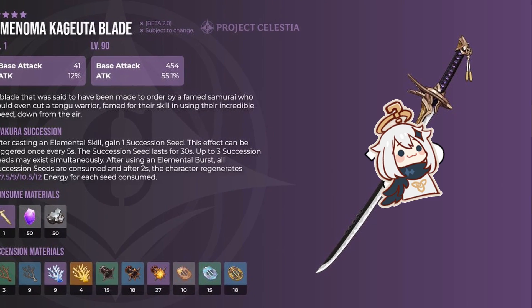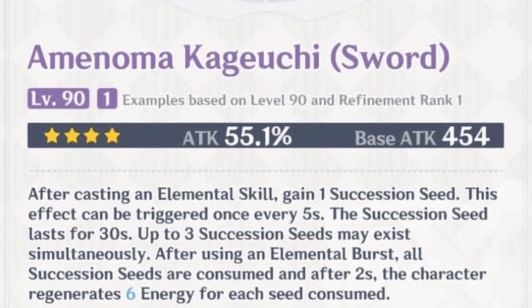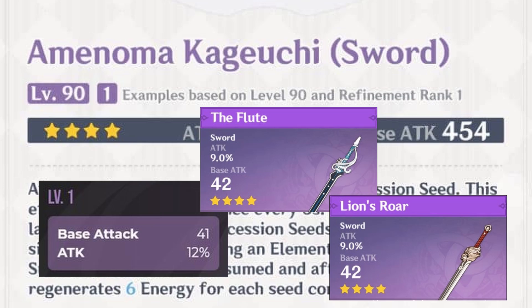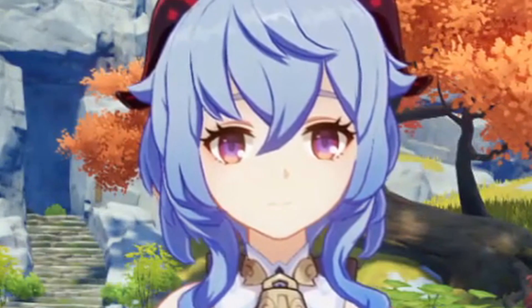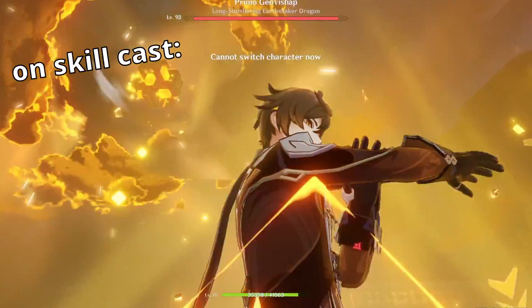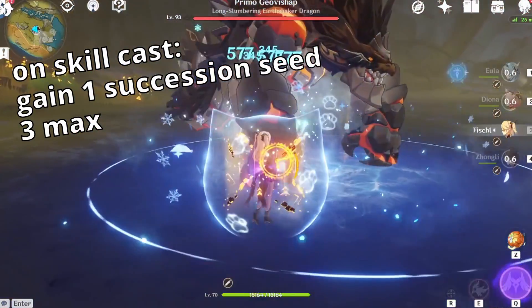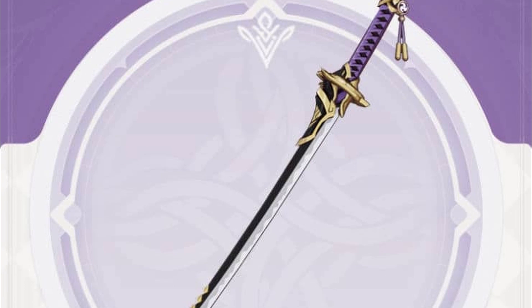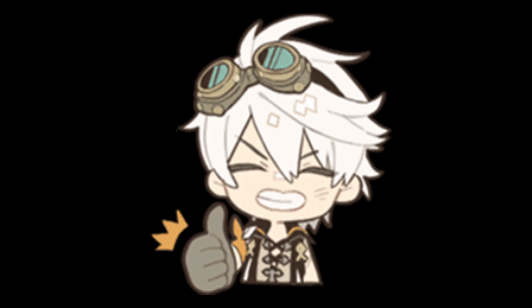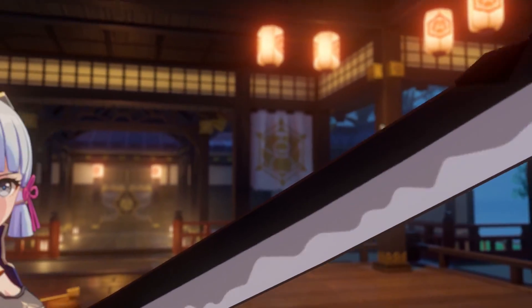And finally, we have number 1 — and it's the Amenoma Blade! Not only is it free-to-play friendly as a craftable weapon, if we only look at its base stats, this sword performs similarly to Lion's Roar and the Flute, and just ever so slightly behind the Black Sword. But the passive on the Amenoma that grants energy is where it pulls way ahead. Whenever you cast your elemental skill, you gain 1 succession seed up to 3, and when you cast your ult, you consume the seeds and each seed gives you some energy back. You're not going to see the biggest numbers with the Amenoma Blade, but you can sure spend more ults because of the extra energy you're getting. And the most important thing is — it's a katana. It only makes sense Ayaka would wield a katana.